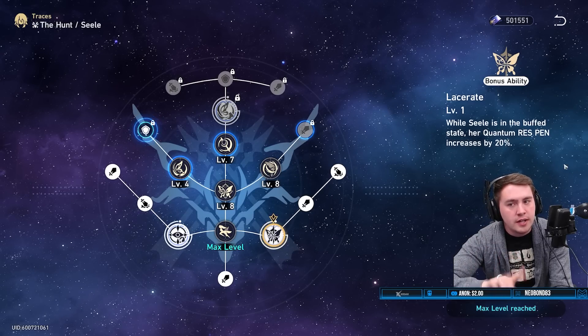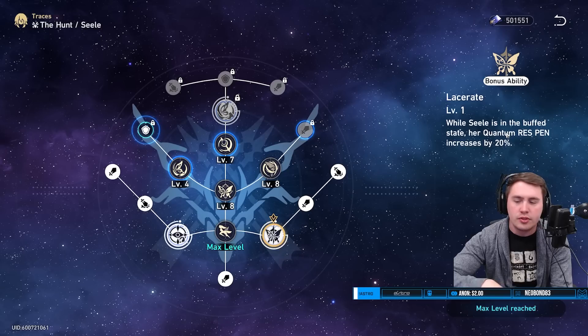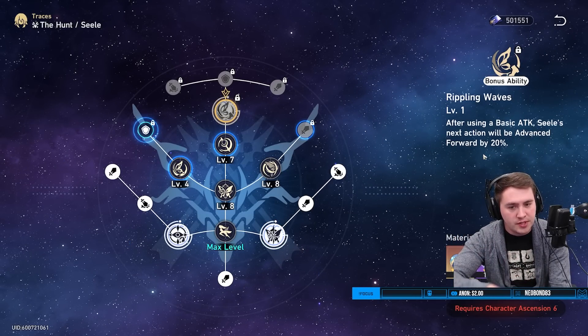Quantum penetration — this one is very good, let's be honest, it's pretty juiced, can't cry about it. Her final trace: after using a basic attack, her action is advanced forward by 20%.